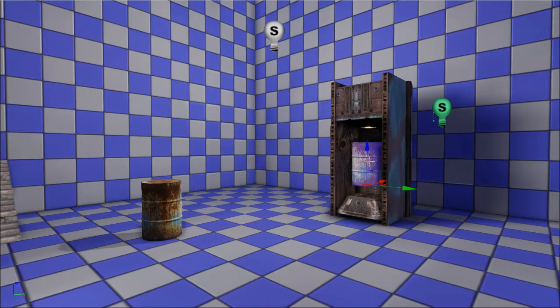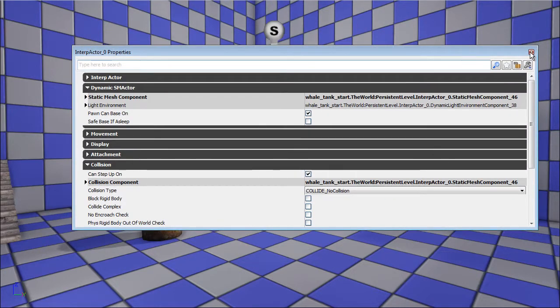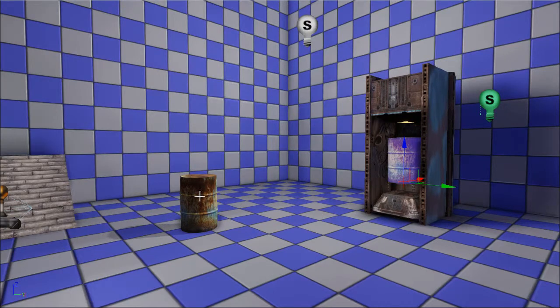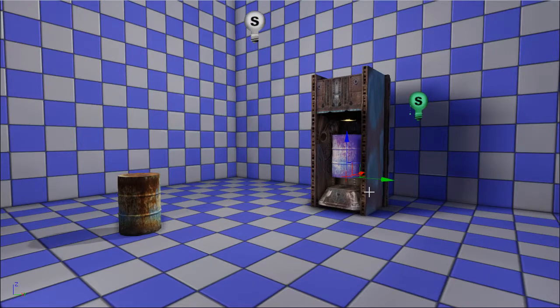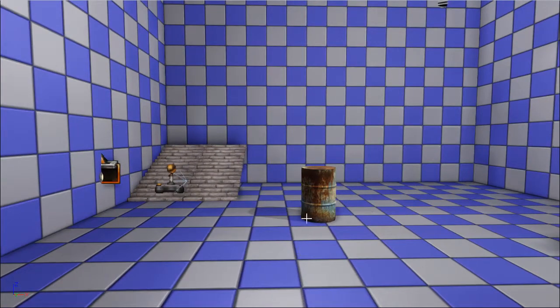I've already added a dynamic prop here - it's just an interp actor with the barrel. I'll be using this to make sure it stays in the right place. When you plug the barrel into the machine it will destroy the barrel you're carrying around and unhide the one already in the machine, just to make sure it's in the perfect position.